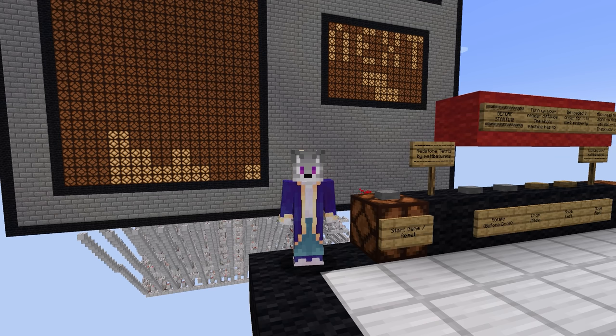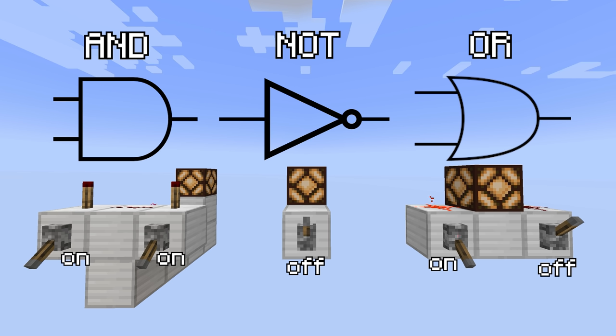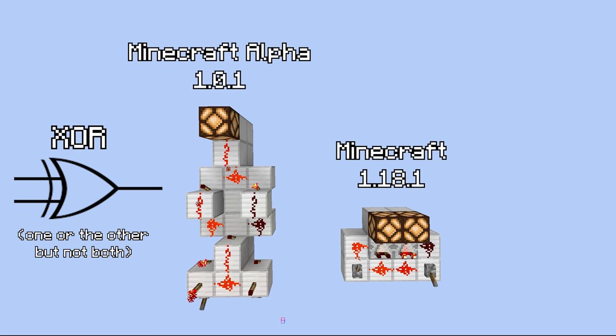I'm gonna try and keep this video reasonably low-tech and simple, so that anyone can understand it. All you need to know is that a logic gate is how multiple inputs interact with each other, they make up everything about computers, and that they absolutely suck to build with only Redstone and Redstone torches.